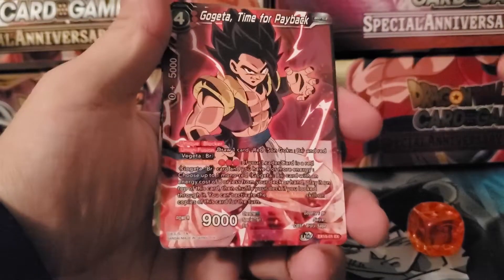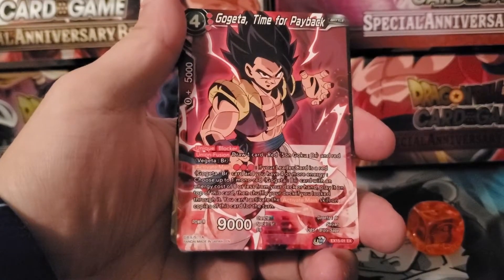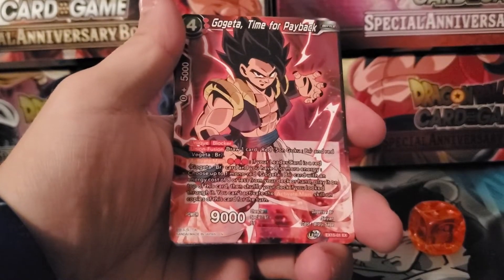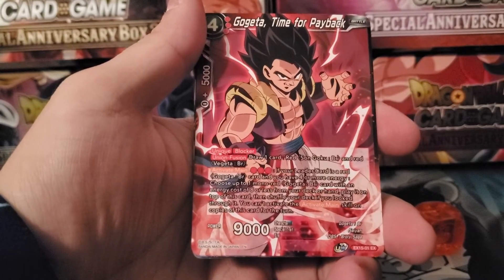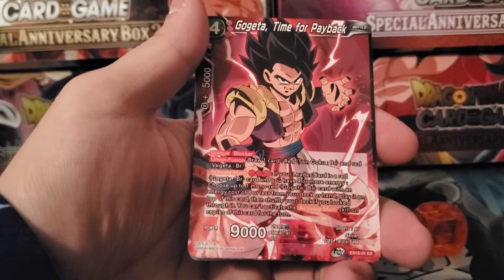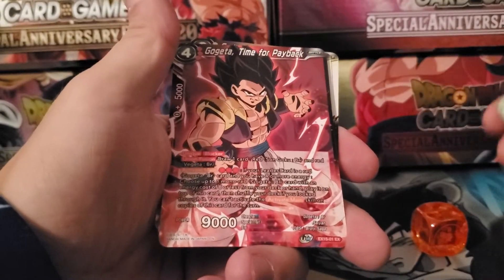Then we get Gogeta, Time for Payback. This is good for the Gogeta deck. He has unique blocker. His union fusion is draw one card and then you need a red Sengoku BR and a red Vegeta BR. And then his activate main is three red, or if your leader card is a red Gogeta BR and you have four or more energy, choose up to one mono red Gogeta BR with an energy cost of eight or less from your deck or hand, play it on top of this card and shuffle your deck if you look through it. They just don't want you to be able to do it twice in a turn.